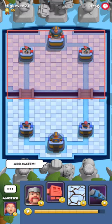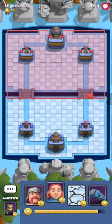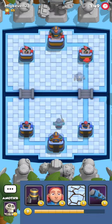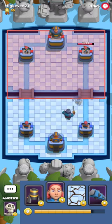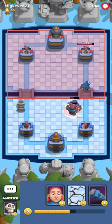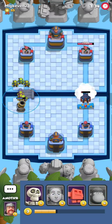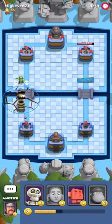The next opponent we're gonna face is MLG Kevin 21. I'm gonna leave it as it is because I'm pretty sure the MLG part was correct. I'm gonna play Mortar on the opposite side — unfortunately it's gonna target the Bomberman, and that sometimes happens.